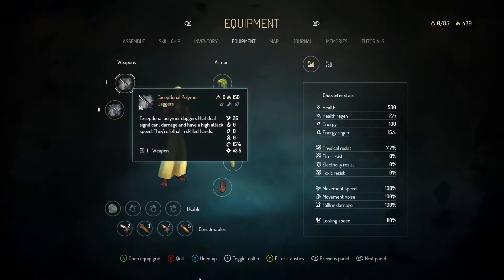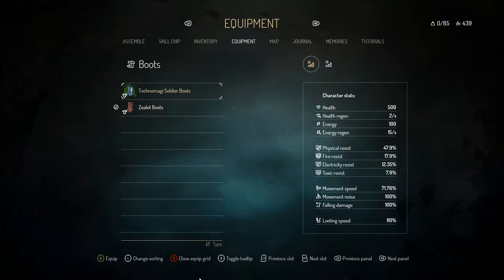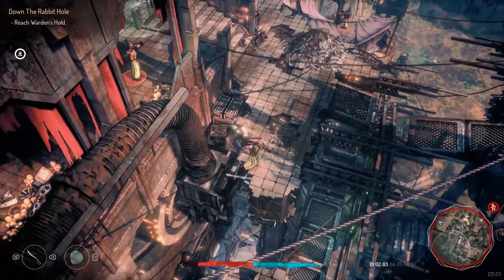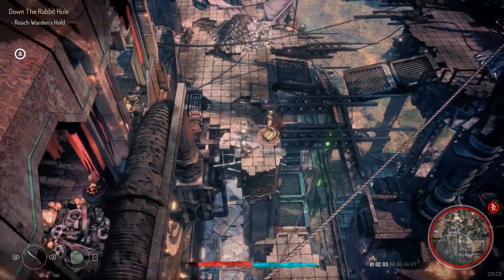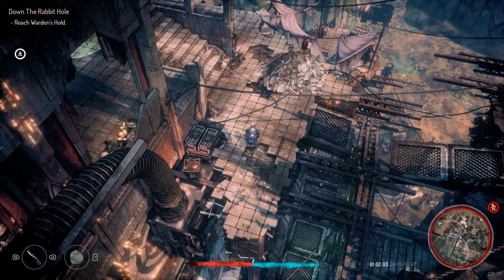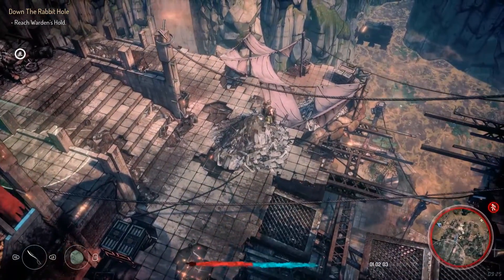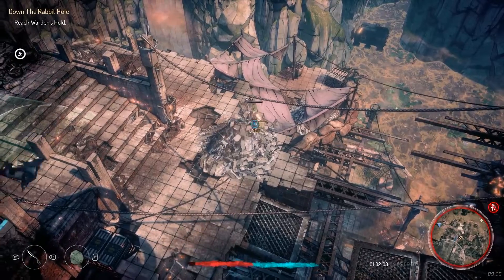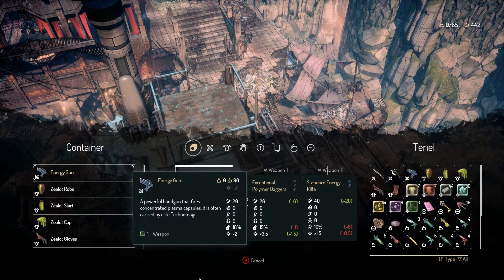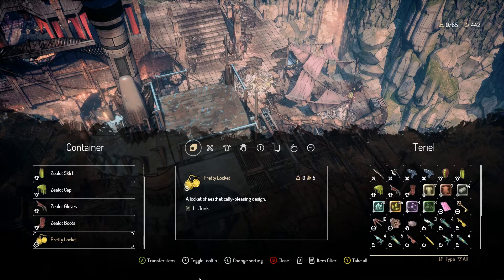So they are automatically aggroed onto me — all zealots will just try and kill me. So I can just get rid of the zealot outfit. Awesome! I was not expecting a back attack there, but hey, it works. I guess that did insta-kill him. Let's grab everything but the zealot clothing — there's no real reason for me to grab more of that.